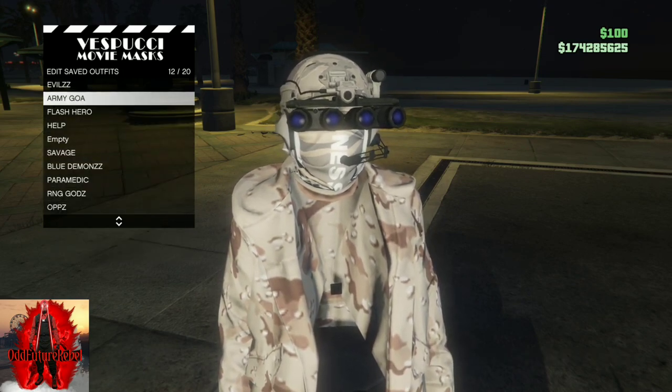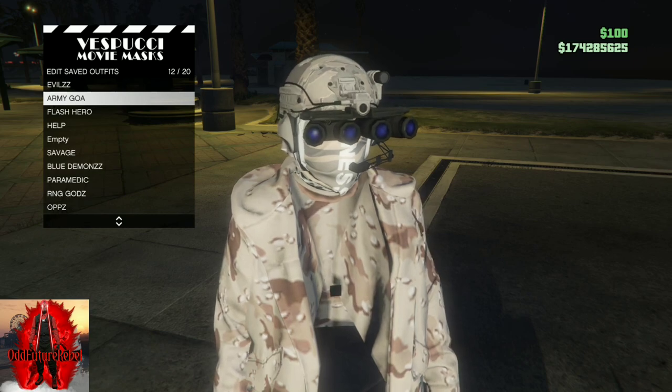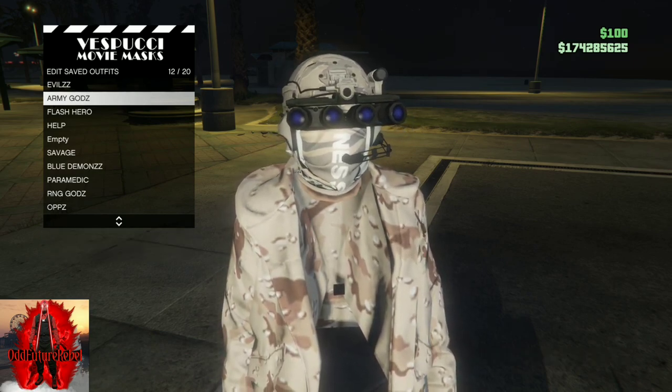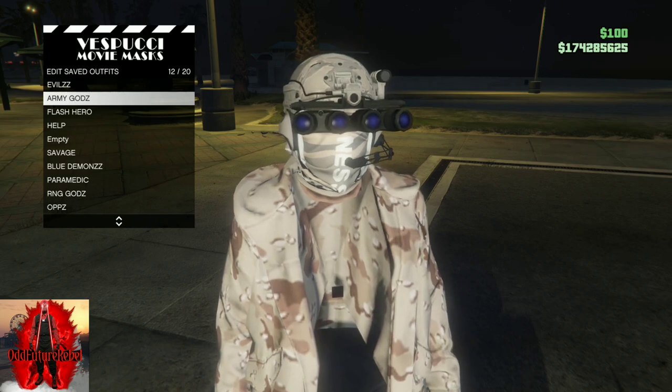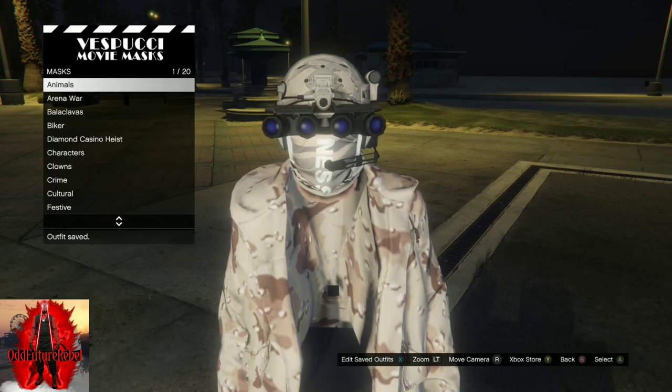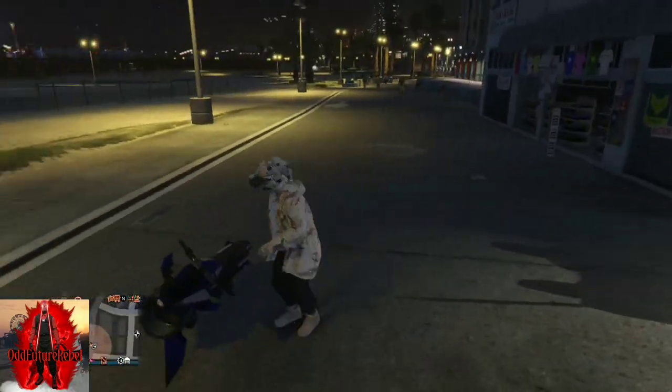Once you've got the glitch to work, make your way to the mask store. Save this as an outfit two times and name it a regular name so Rockstar won't delete it. Hopefully you enjoyed this outfit — let's move on to the last and final glitch tryhard outfit.